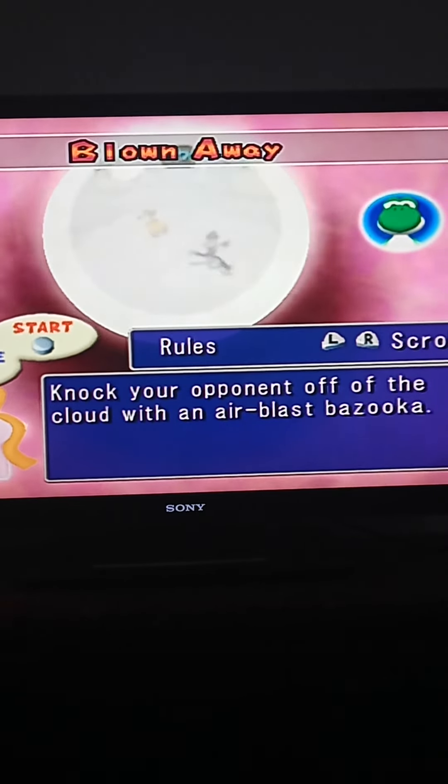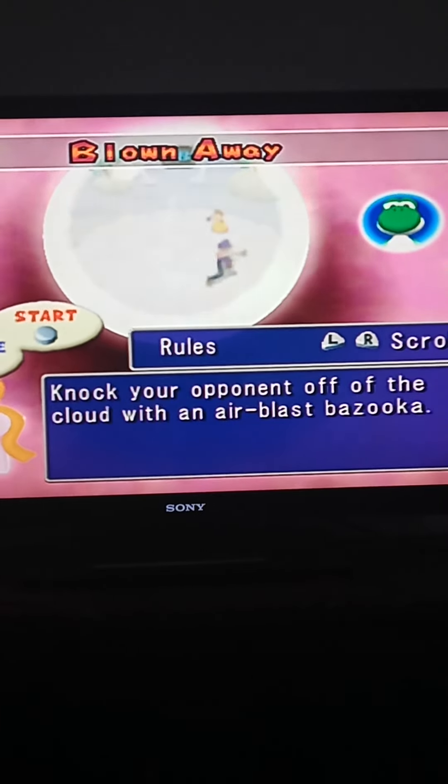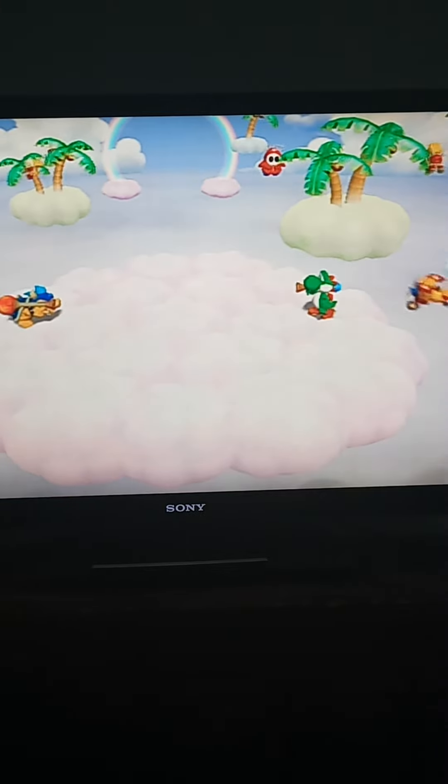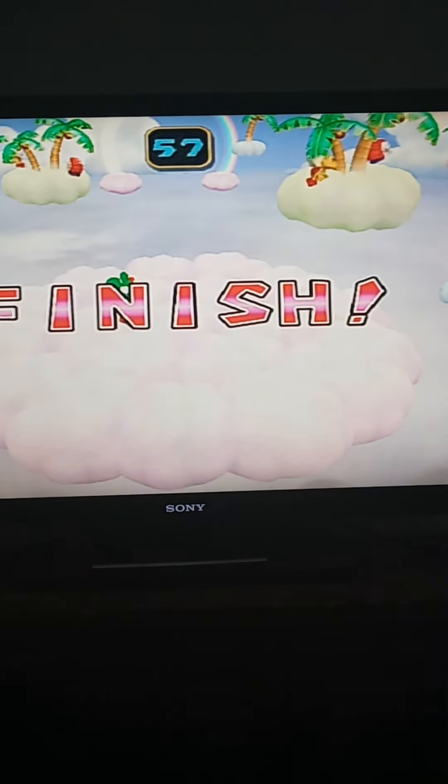We already took down the green Koopa Kid and red Koopa Kid, and we're already on the blue one. Now we're going to be doing this minigame called Blown Away. Let's go. I think I know how to do this one. Gotcha — that took just three seconds to get him.